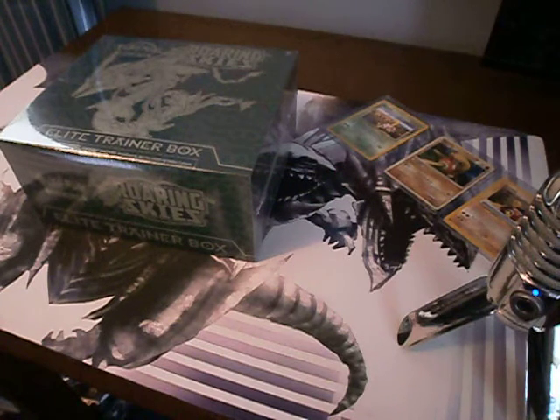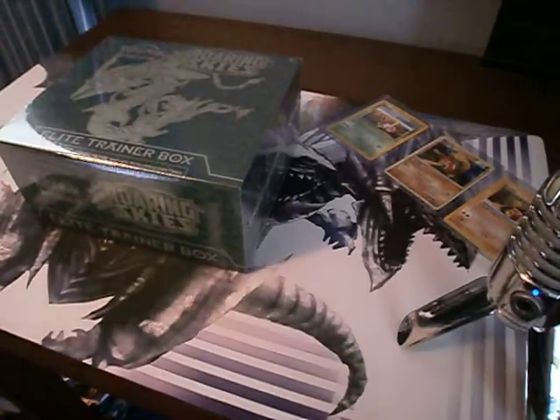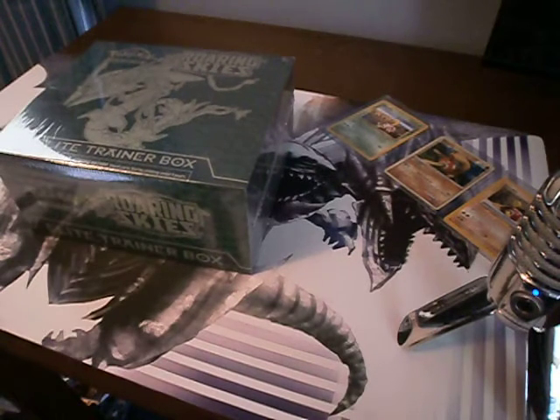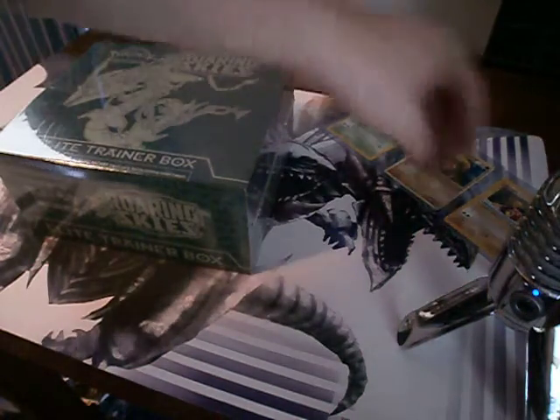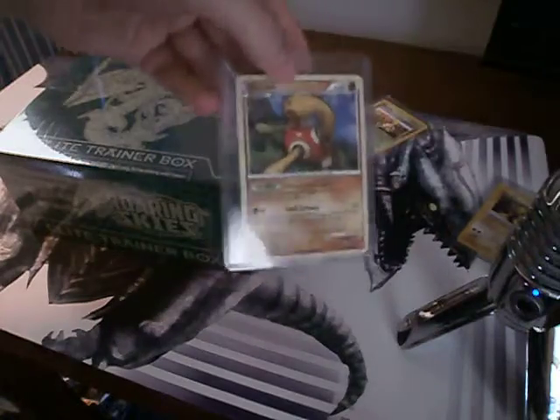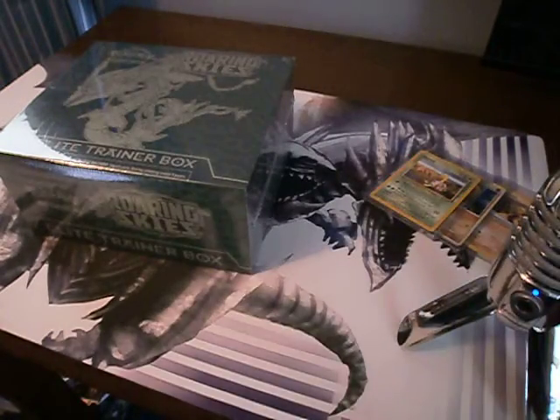Hey guys, what's up? My name is Bob and Fishy. How you doing? So today is going to be my first ever Pokemon box opening. I picked up this Roaring Skies Elite Trainer Box because I thought it looked cool. I don't really have a ton of experience playing Pokemon, but I used to collect the cards religiously. Got my Shuckle, my Shuckle, and my Shuckle - that's all you really need, right?